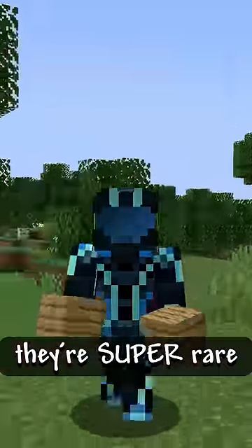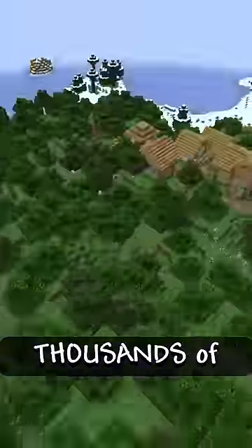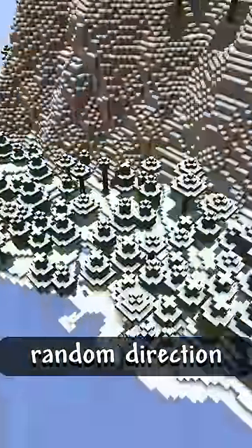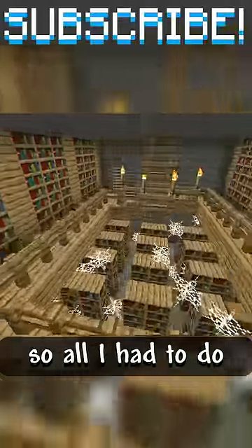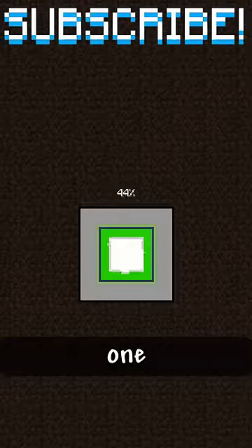Strongholds. The problem is, they're super rare, usually spawning thousands of blocks away in a random direction. But in a stronghold is this room containing oak. So all I had to do was generate worlds until I spawn near one.